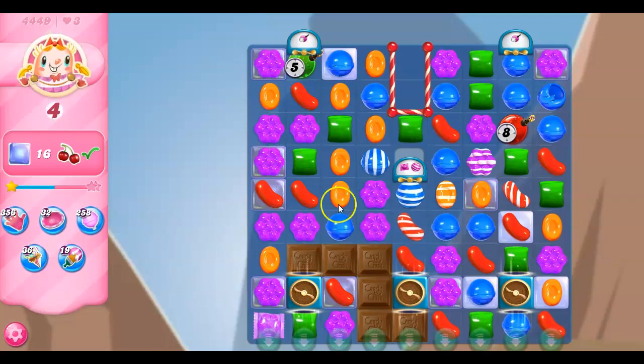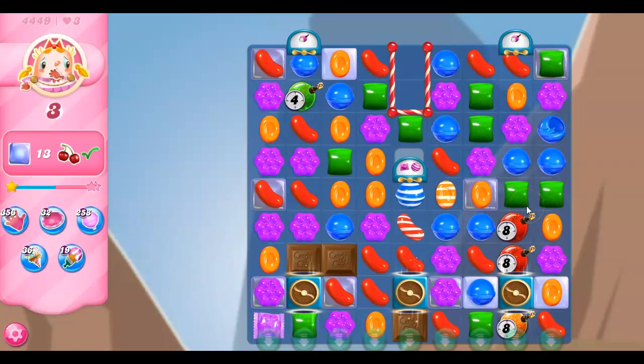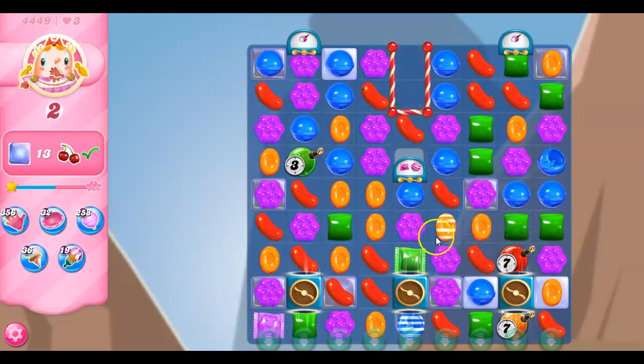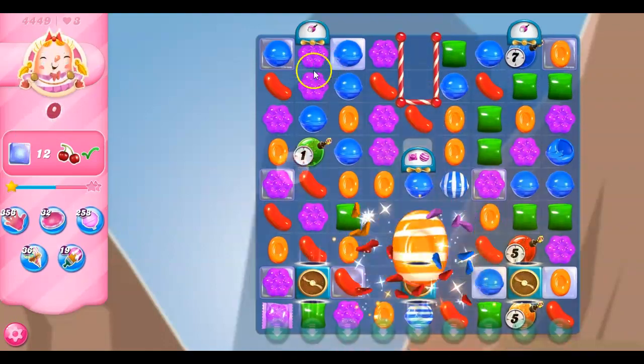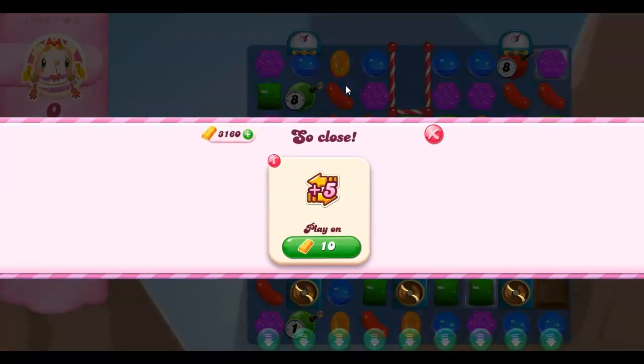But look at this — we still have so much to do, and some of this is double thick. I'm going to make the big, bold moves if I can. Time bombs no longer an issue. Everything else, a big problem. We'll take out that chocolate and see if there's anything buried underneath. We'll try to set up a stripe-wrapped combo, but the chocolate could grow and take that out. And then we're going to hope that amazing cascading happens for the top portion.